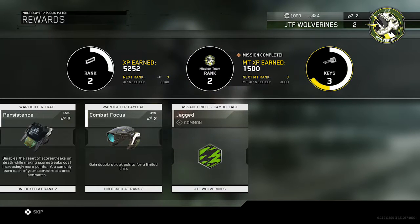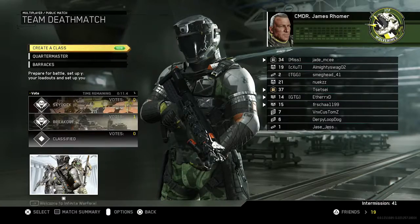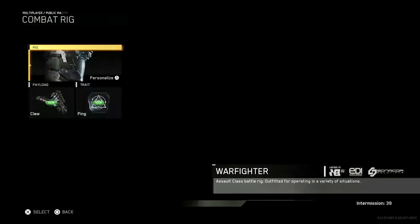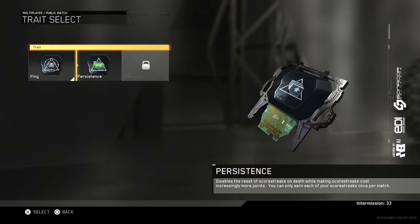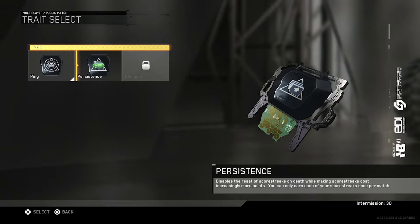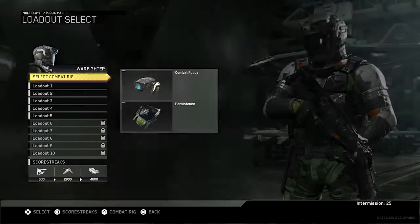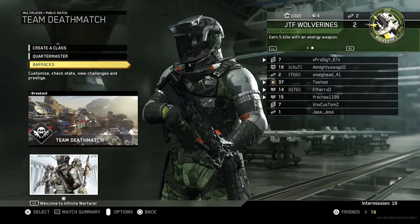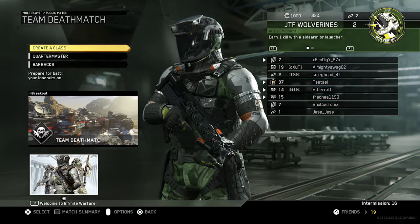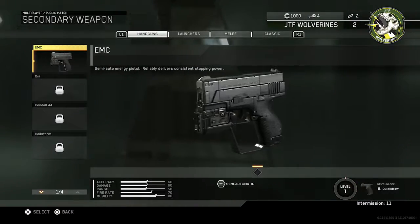So there's your rank, but there's also your mission team rank? I've been authorized extra missions. We've got combat focus and persistence — reset on death. I actually like that because I don't tend to stay alive that much. So we've got earn 1 kill with a sidearm or launcher, or earn 5 kills with an energy weapon. Let's go and actually use a sidearm.